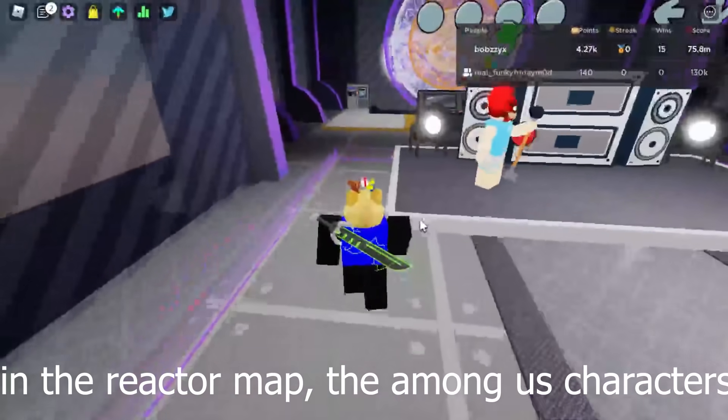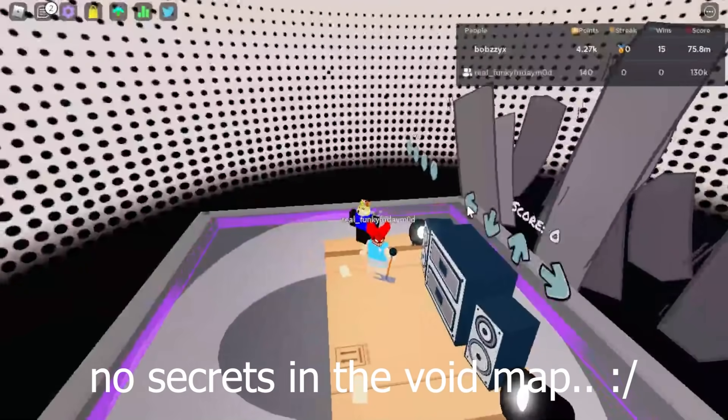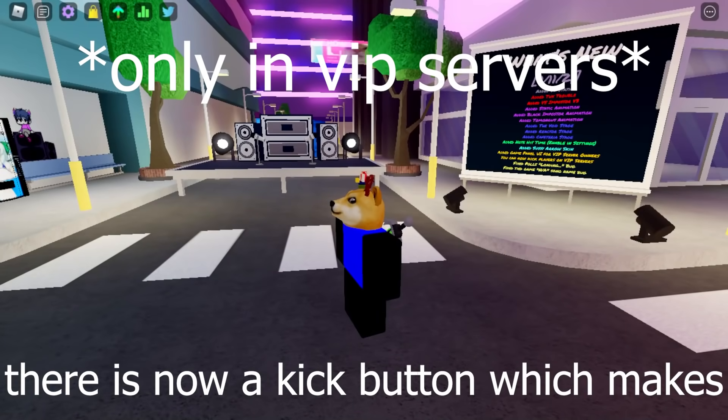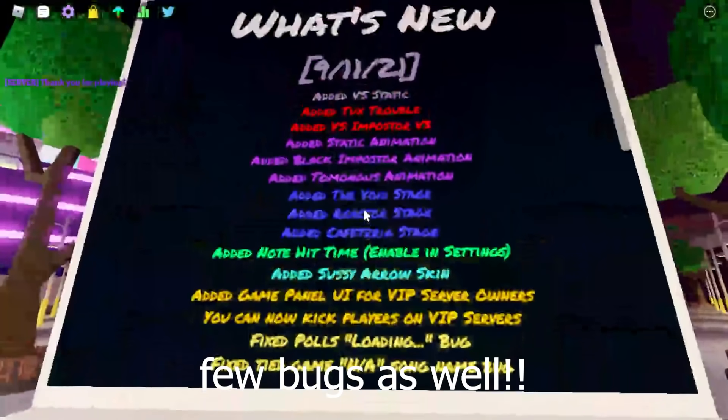In the reactor map, the Among Us characters were actually removed, which was shown to us in a leak. There are no secrets in the void map sadly. There is also a new note hit time which shows your reaction time to the notes. There is now a kit button which makes it possible to do hide and seek and other fun game modes, and they also fixed a few bugs as well.